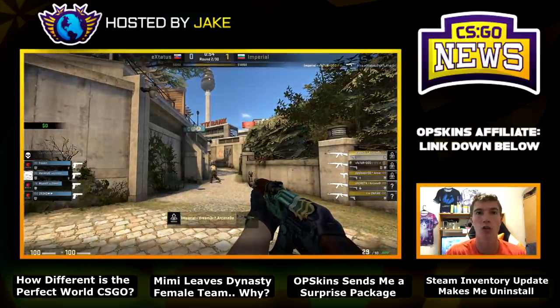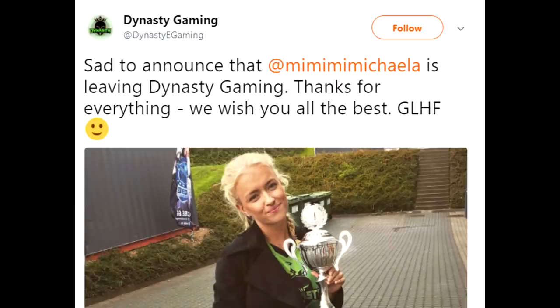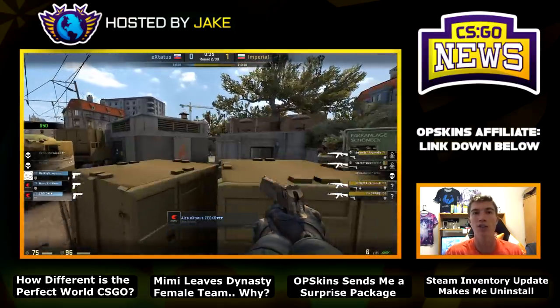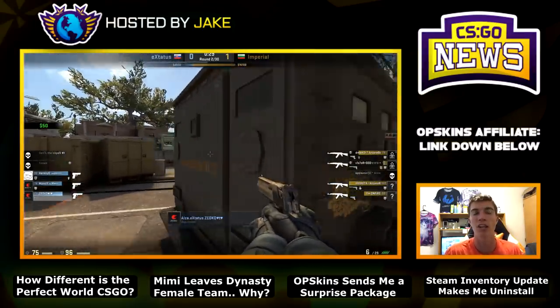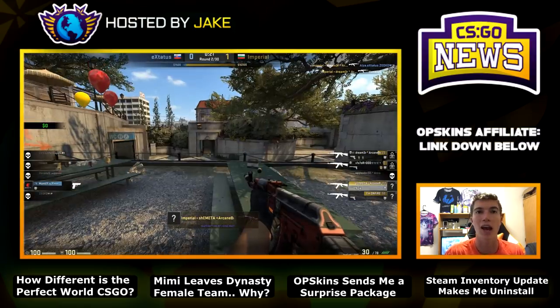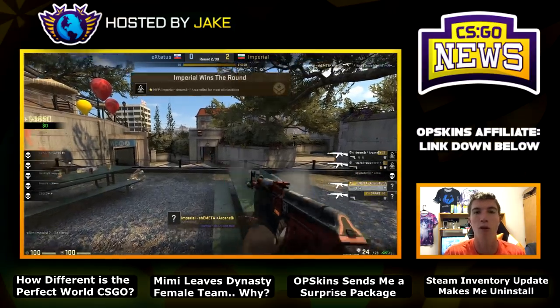Moving on to roster change news for fans of the female scene: Mikayla Lynch is leaving Dynasty Gaming, one of the better female teams in the world right now. She's leaving one week after two of their five members — Zazz and Giuliano — allegedly left the morning before an actual tournament began. Zazz and Giuliano have yet to make statements on why that happened, but coincidentally, Mikayla left one week after that incident.